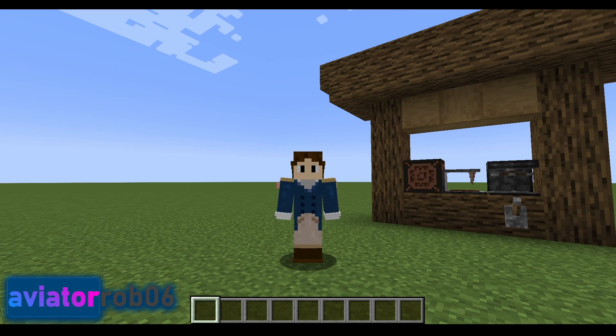Hi, my name is Aviator Rob. I am head developer of Aviator Rob 06 Minecraft Mods. Today I will be demonstrating how to make custom music discs with my Minecraft mod called Discs in Survival Mode. This mod is currently available on Minecraft 1.20.1 for fabric, forge, and quilt. Let's begin.